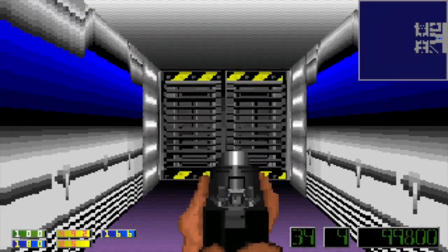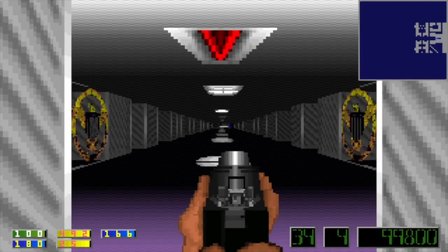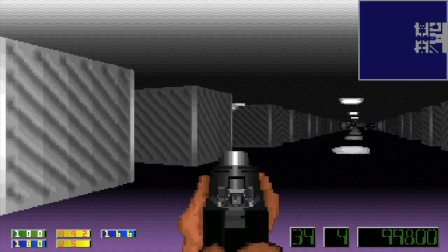Hey everybody, Vitus here. Welcome back to Let's Play Corridor 7, and it's on to level 4. There are a lot of hallway directions.